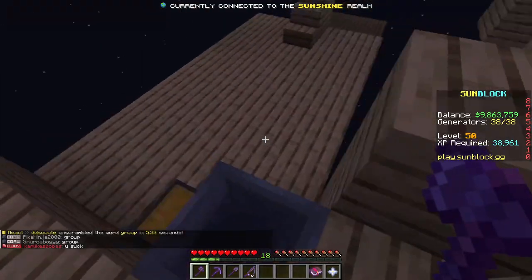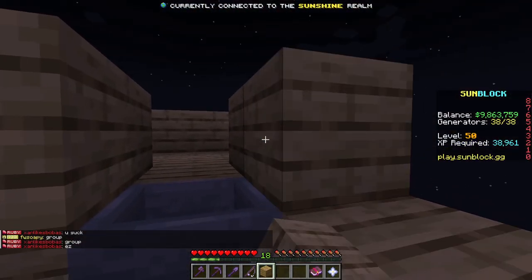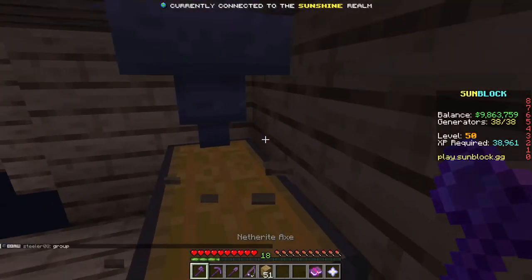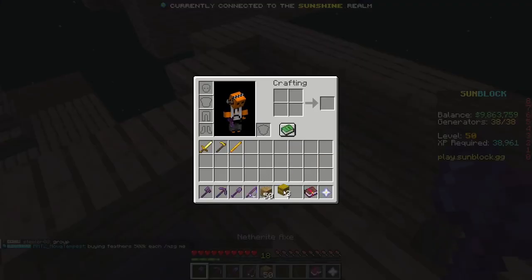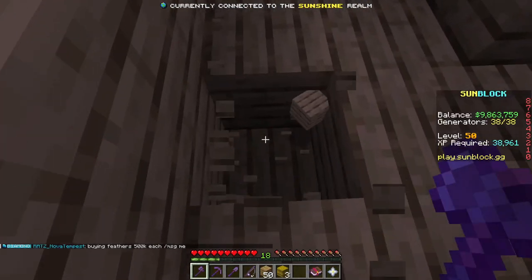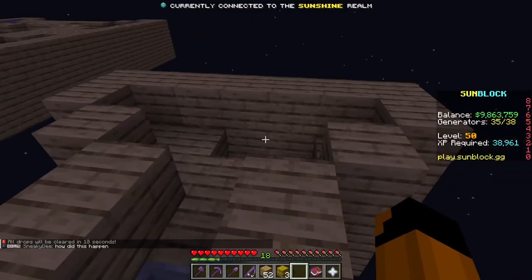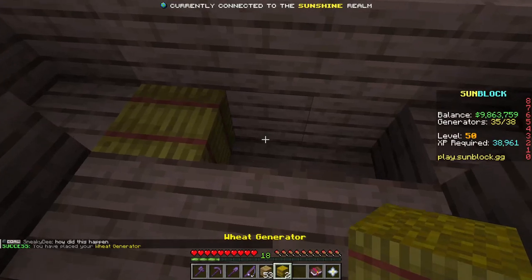Now that we have our little system, we want to make sure that the water does not come out by blocking off the openings like so. Now that we have that, we'll get our generators. This is why you want layers under this — if I lean out, I can't fall. If I want to place down a generator and then mine it later, I have to break a generator first. Now that we have the generators, we want to make sure we have enough spots for them and place them down however we'd like.